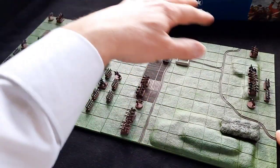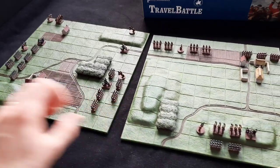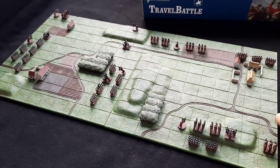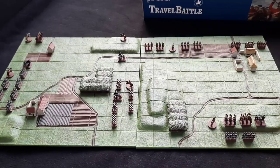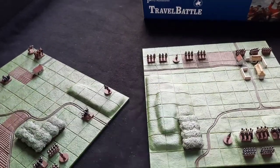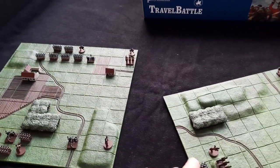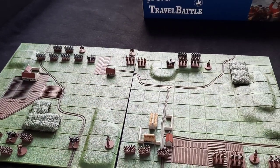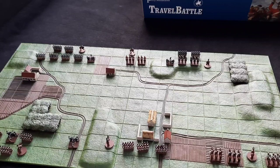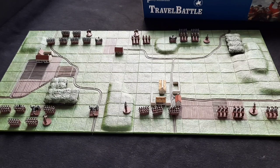Obviously you would move the figures around on the sides accordingly, but you can get a feel there for how that works. My previous update on the painting table showed you the figures themselves, so I'm not going to hone in on those again at this stage — I think you've got a good feel for what that's all about. What I'm going to do is show you some close-ups of the tiles and what I've done with those as well.